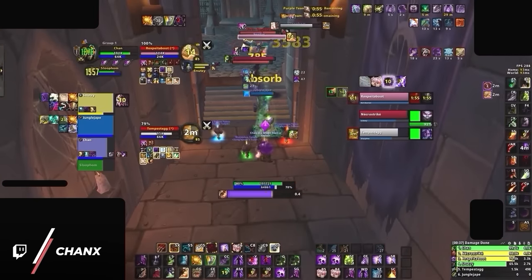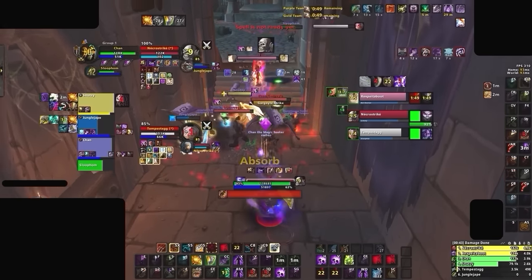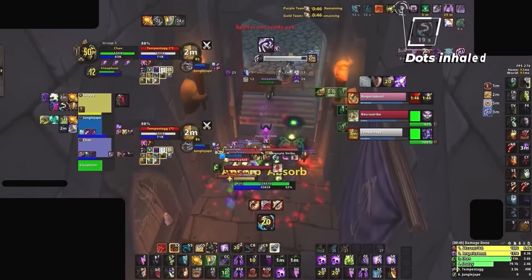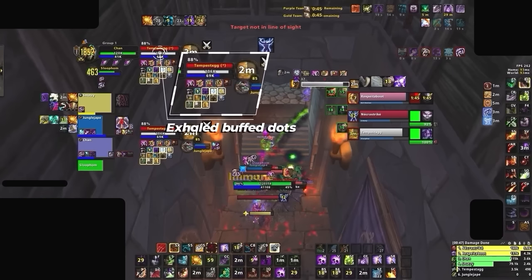To piece everything together, instead of pressing Demon Soul and then trying to manually dot everything, good warlocks will do something clever with Soul Swap. They will get UA, Agony, and Corruption up on one target, and then inhale those dots with Soul Swap. Then, right before they exhale, they will Demon Soul. And these new exhale dots will be snapshotted with the 20% buff, making the damage a bit less predictable.